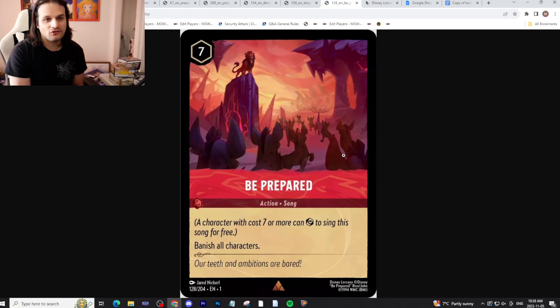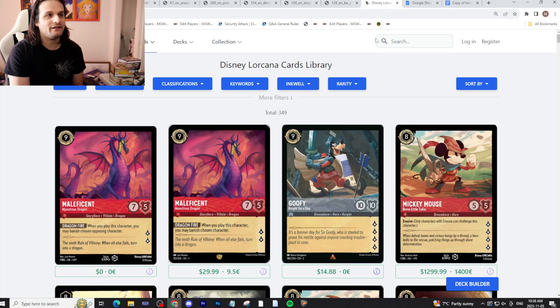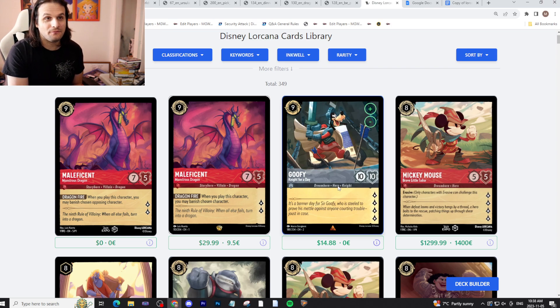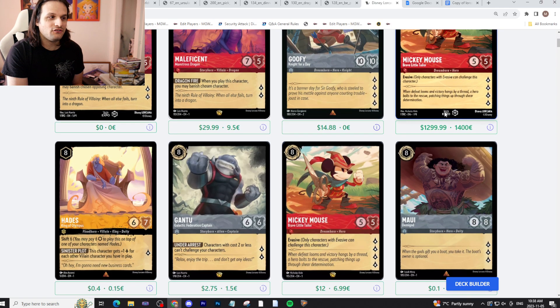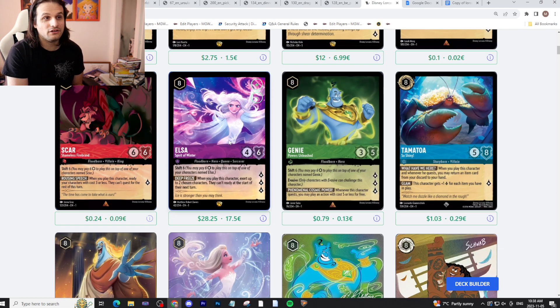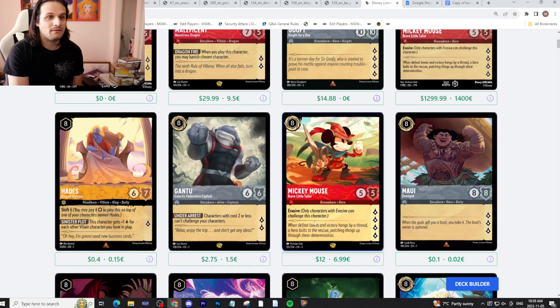Now let's look at what inks and targets work best. We have Maleficent — you play it, you blow something up, could be good. Goofy in a Steel build could be a very nice top end. There's a big Mickey Mouse vase, could be cool. Villain Hades if you want a villain deck. The Genie is obviously really good if you can find a way to play Emerald, but it forces you to play actions and actions conflict with Mufasa because if you reveal an action it whiffs. So my favorite candidates so far are Maleficent and Goofy, maybe Mickey Mouse and Elsa.